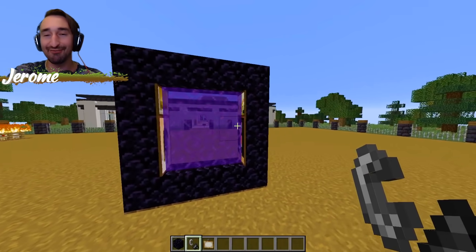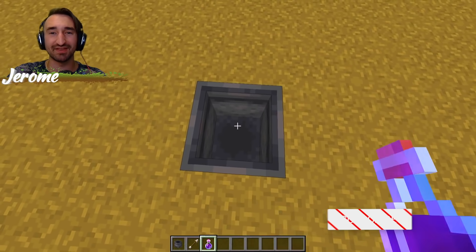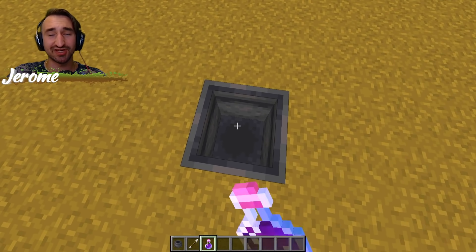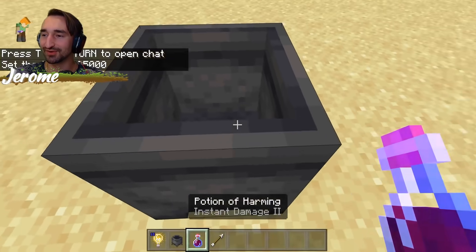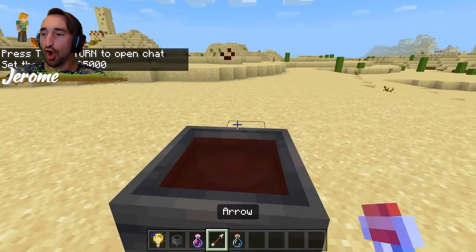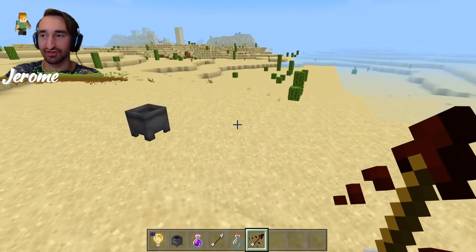It looks like the painting one already works. Now the potion of harming should be able to fill the cauldron, but it's not. I'm not willing to say it's debunked yet though. Let's head over to Bedrock Edition and give it a try there. We're in Bedrock and oh my gosh, you actually can fill up a cauldron using potions! I had no idea about that until now, which is shocking.